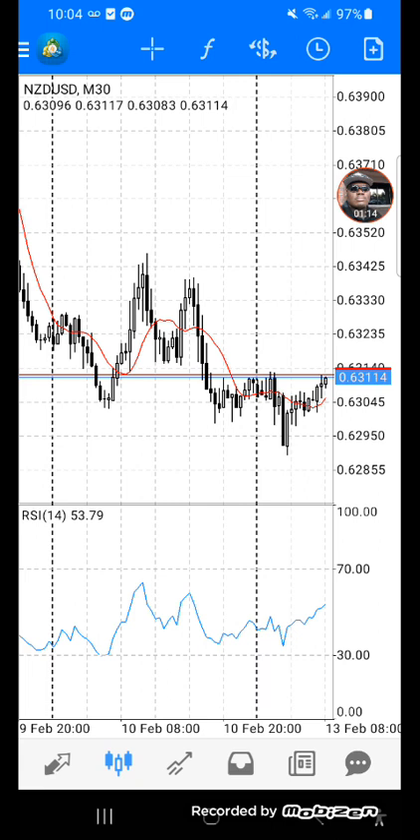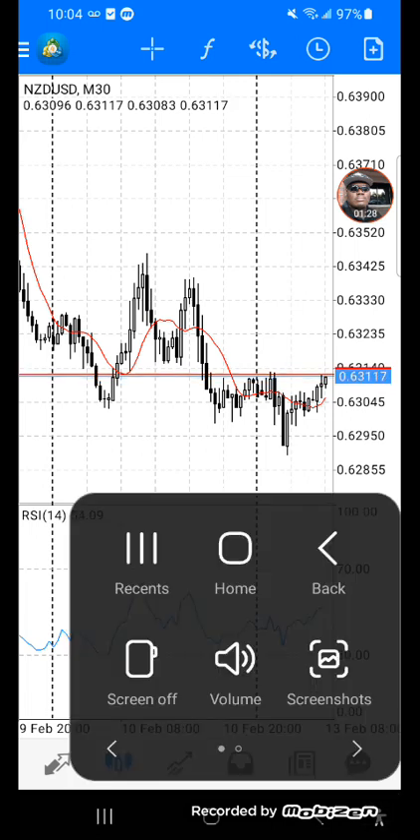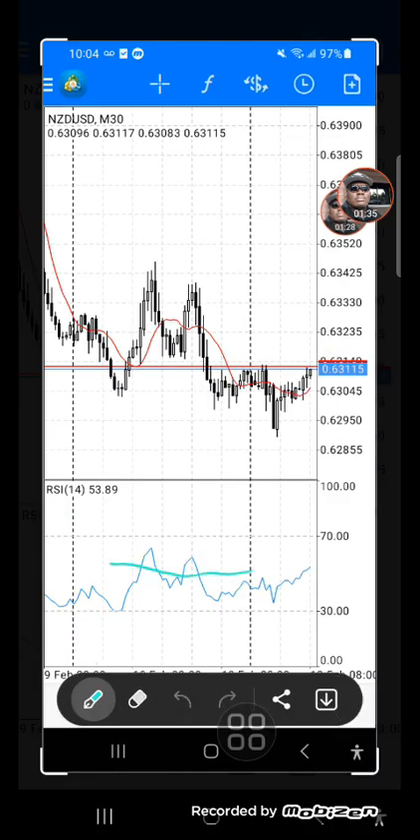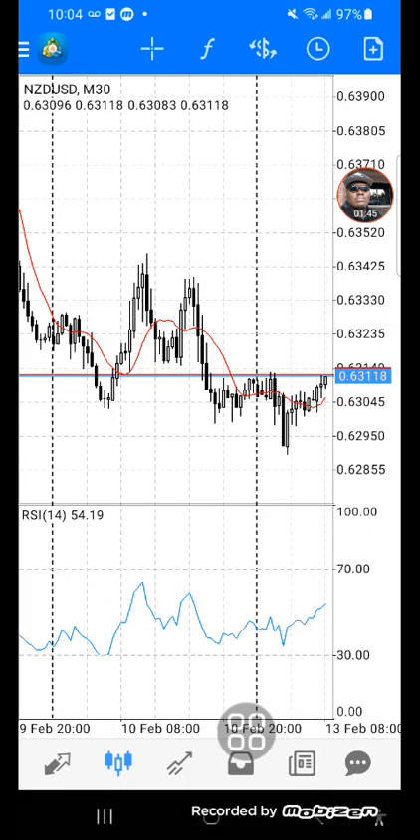I'll get better at drawing later but this line right here — I can screenshot and show you. We want to focus on this zero point right here. That's what this goes by — the RSI close to zero. I've heard people say do 30 and then close to 70, but we're gonna do it at zero, which makes it easier to understand: when it went down and is now on the way up.